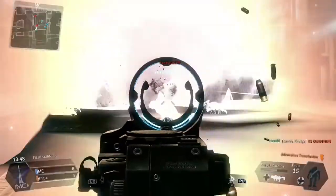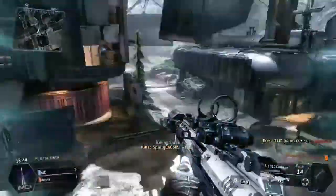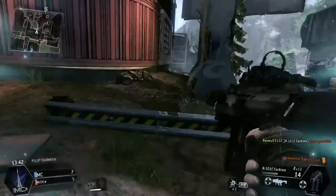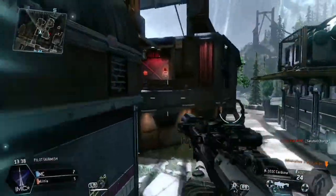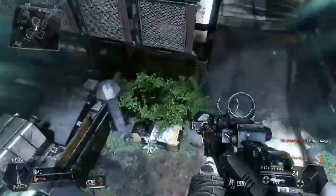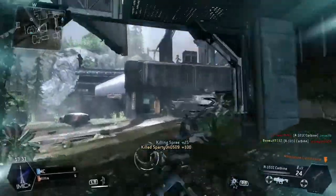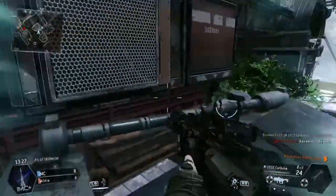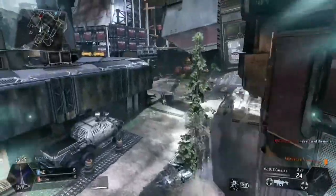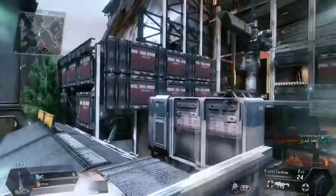That energy simply isn't present in Pilot Skirmish. Titanfall maps are well designed for the purpose they serve, which is to provide opportunities for both pilots and titans. The titan component and the pilot's mobility means that Titanfall maps are much larger than typical infantry-only games like Call of Duty. Those large spaces are filled in normal gameplay by the inclusion of titans and grunts — the two things that Pilot Skirmish lacks.